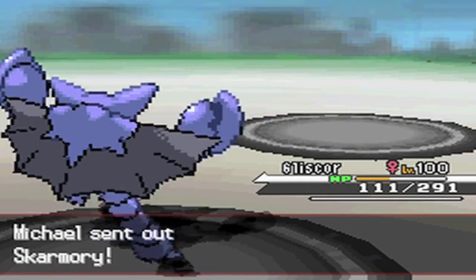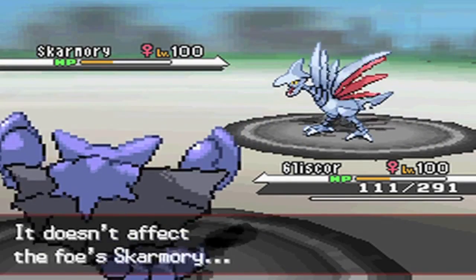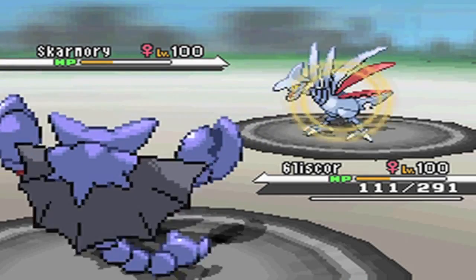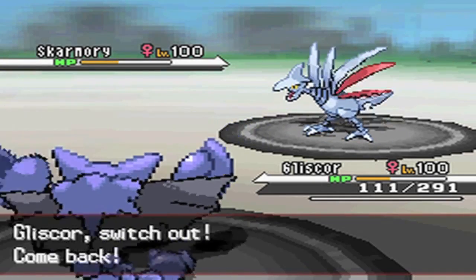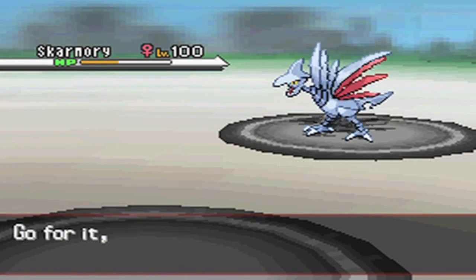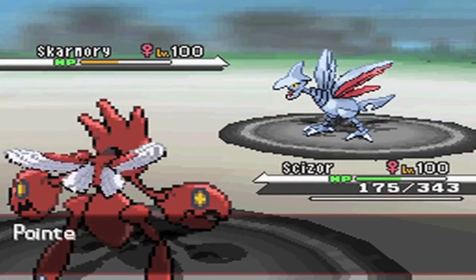I think I might be able to tank a Close Combat from Terrakion at this HP level — it is resisted, and Gliscor still does have natural bulk despite no investment. He goes into Skarmory. I went for Earthquake for whatever reason instead of Acrobatics, despite Heatran still having its Air Balloon intact — Acrobatics would have KO'd Terrakion anyway at minus one Defense. I don't know why I did that, but that's just dumb.